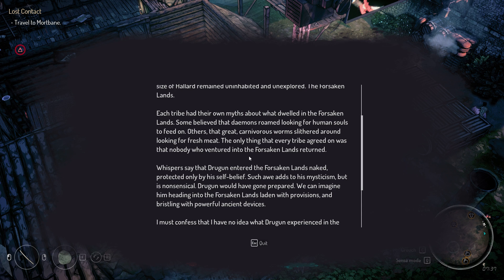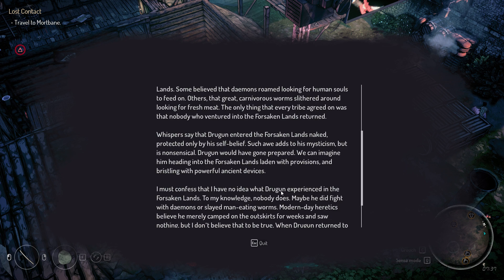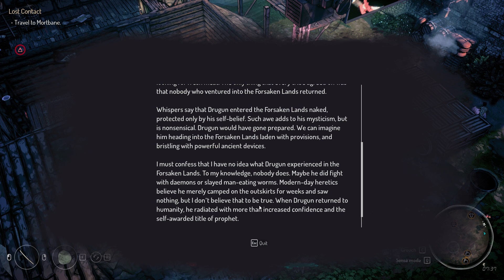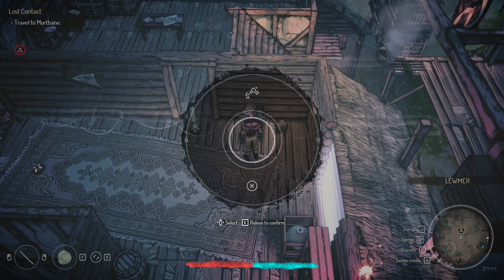The only thing every tribe agreed on was that nobody who ventured into the Forsaken land returned. Droogun entered the Forsaken lands naked, protected only by self-belief, laden with provisions and bristling with powerful ancient devices. When Droogun returned to humanity he radiated with more than increased confidence and the self-awarded title of prophet. He returned with knowledge of the ancients — deep knowledge.